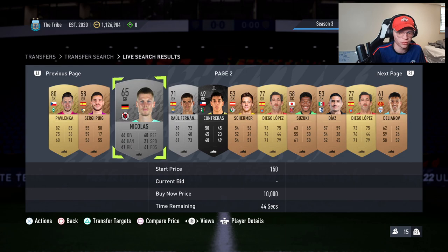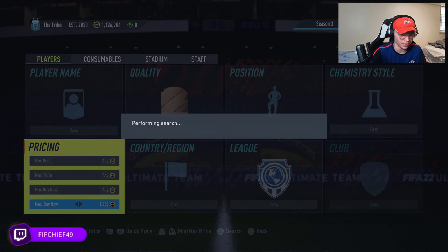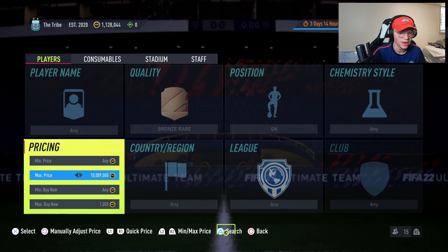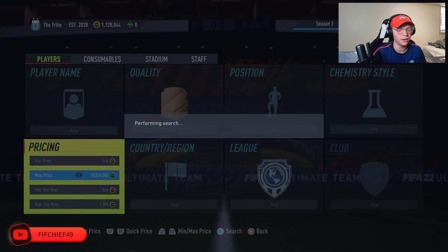That way you can see both bronze and silver at the same time, but it's not as efficient in my opinion. Some people do it and say it's a bit better, but I stay away from that. As of right now, I'd say the bronze method is the go-to, because silver sniping — especially for silver rare goalkeepers specifically — is a very specific filter with not a lot of supply, so it's going to be a lot more difficult. With the bronze filter you see a lot more cards popping up.